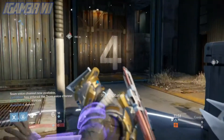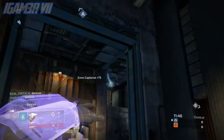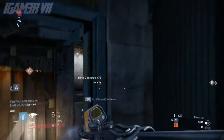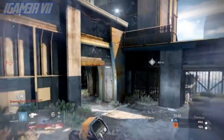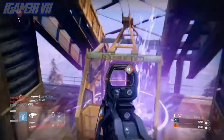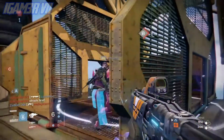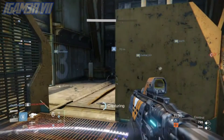The Dark Below comes on December 9th. The vendor who will be at the tower will be called Eris. Reputation is gained among Guardians who face Crota. Eris works in the shadows to bring about this end, and as you complete bounties and quests for Eris, you also build your Crota's Bane reputation.